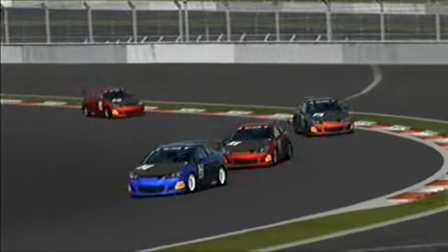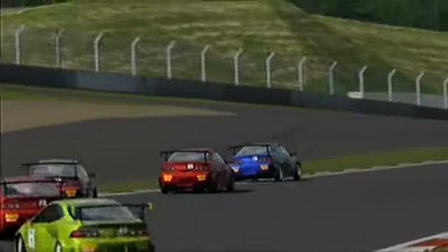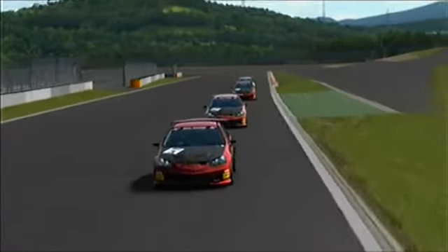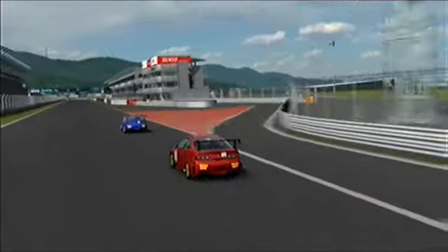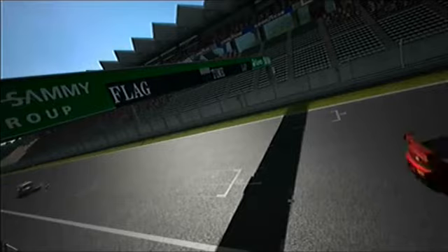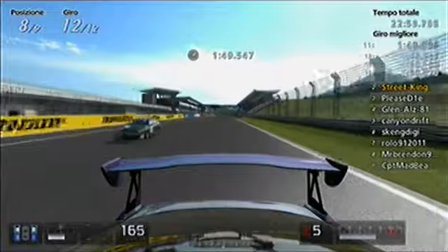Last corner. Canyon and Skang are getting really close thanks to the fighting of these three. All lined up — it's the last chance to pass. Ian is taking Street King's draft. Will he manage to steal his position? He managed — but after the finish line. So Street King is second, Ian is third. That was a great race. Greetings from Karsten — see you in the next race.